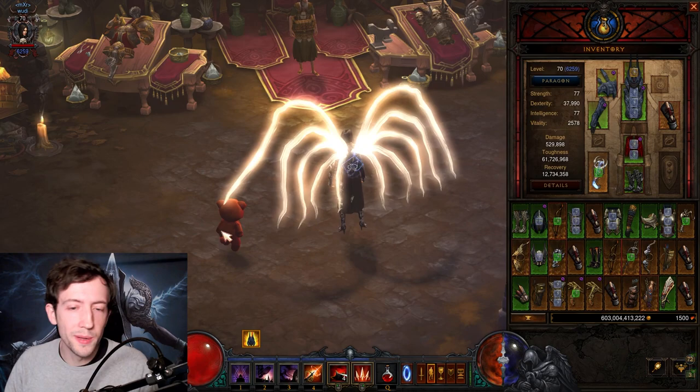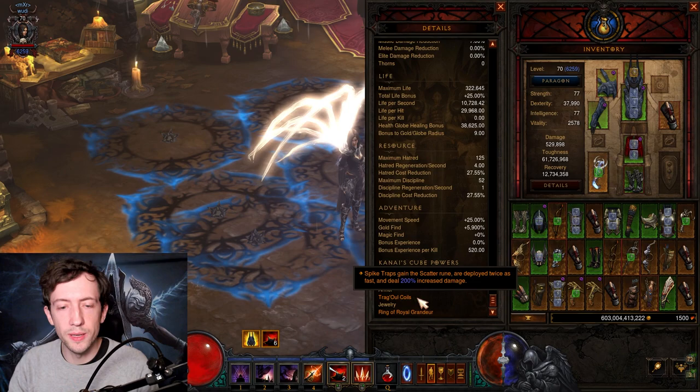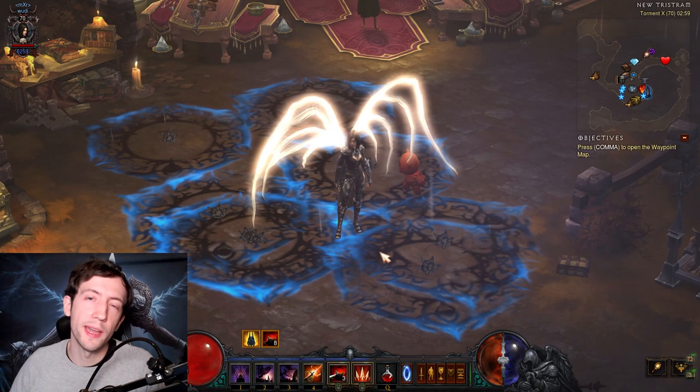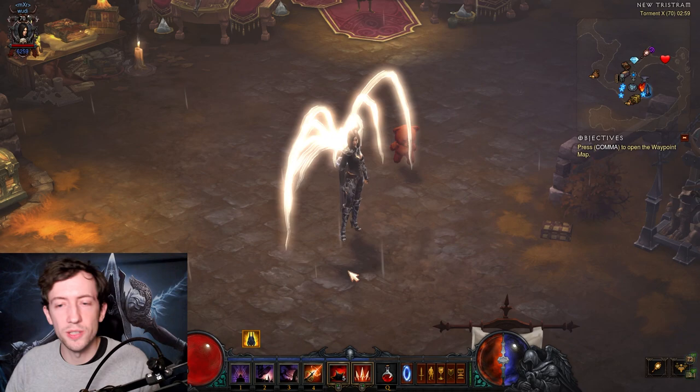The idea is that you stack those things together and play like a trap Demon Hunter. You stack Caltrops and Spike Traps on top of each other, then explode those Spike Traps. Spike Traps are your main ability — you place them on the ground and can have up to 10 when you have the Custom Engineering passive and Tragul's Coils, which gives you the Scatter Rune. Scatter Rune gives you two Spike Traps every time you place one, for a maximum of 10. Then they explode in a chain reaction from oldest to newest. To trigger the explosion, you use a Hatred Spender — in this case, tapping Strafe — and you'll see them pop one by one.